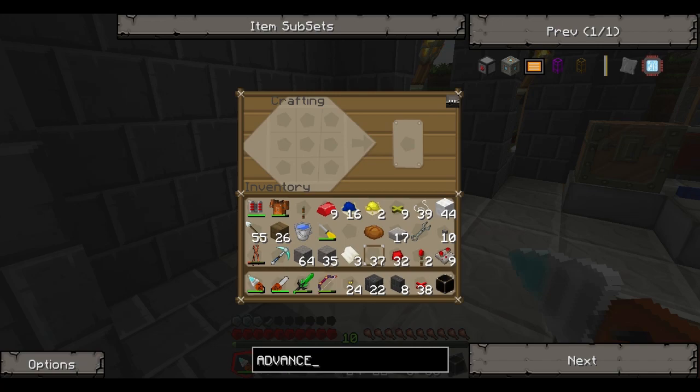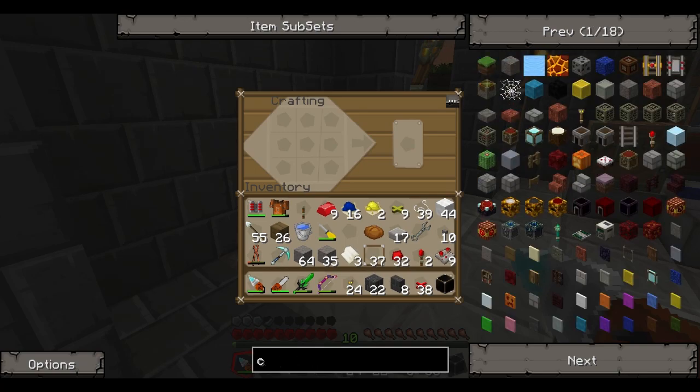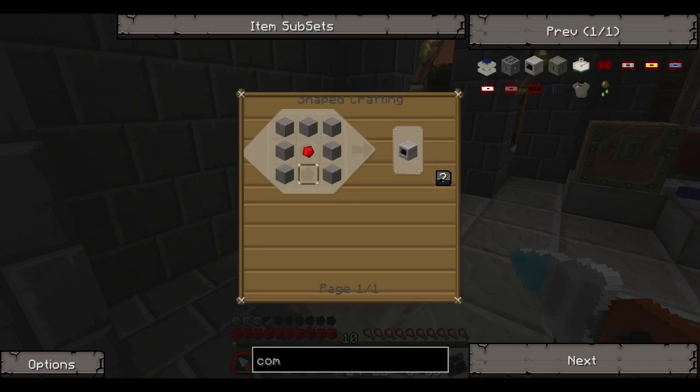With Computer Craft there are a bunch of different pieces. There is a monitor, a floppy disk, and the most important thing — which I thought was called a console, but it's just called a computer. And the glorious thing about all these builds is that they are made with smooth stone, redstone, glass, and I think paper is the only other bit that's used.